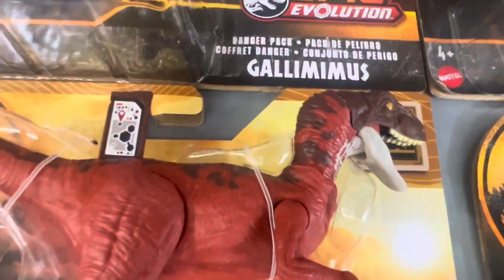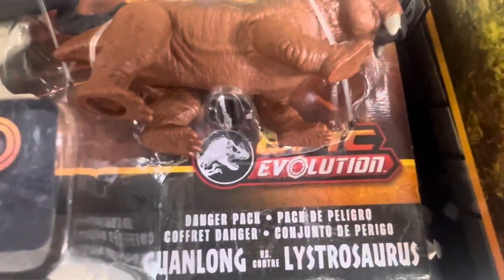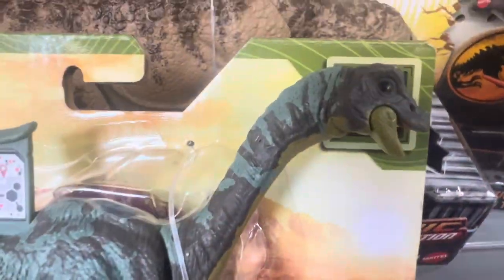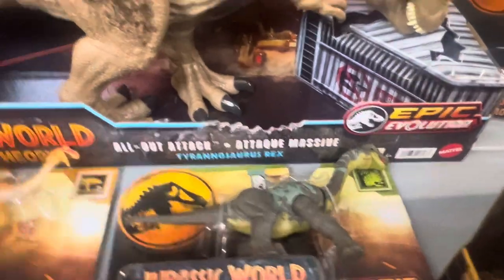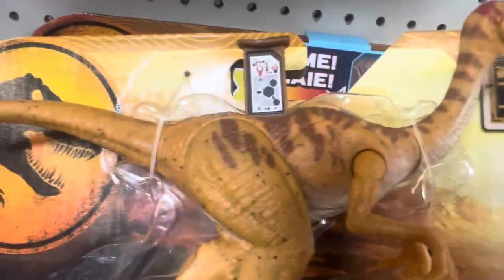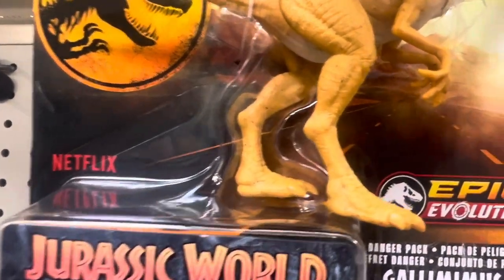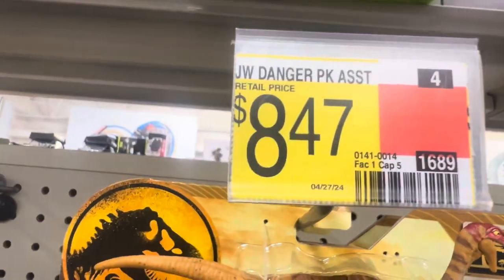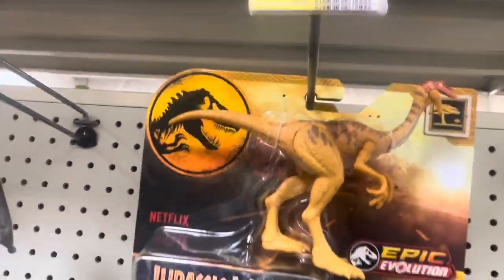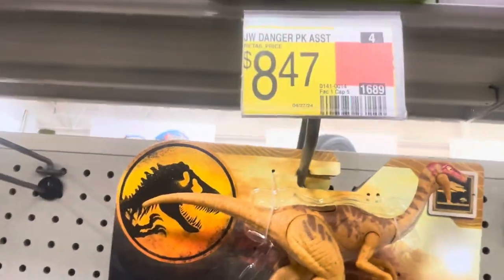We've got the Velociraptor. We have the Epic Evolution Guanlong and Lystrosaurus. We also have the Epic Apatosaurus here. And last of the set is the Danger Pack Gallimimus here. All of these Jurassic World Chaos Theory Danger Pack Epic Evolution figures are $8.47 here at Walmart — all four of them, $8.47 each.